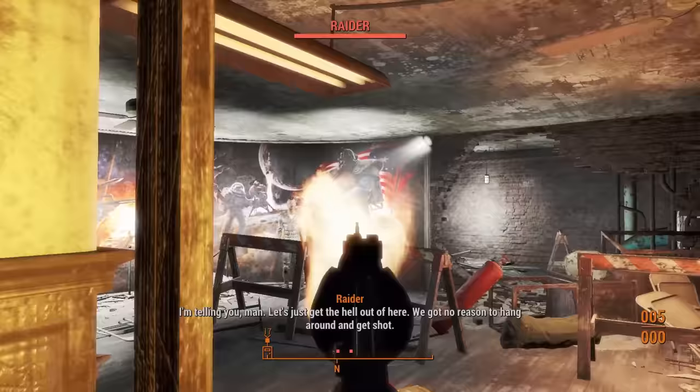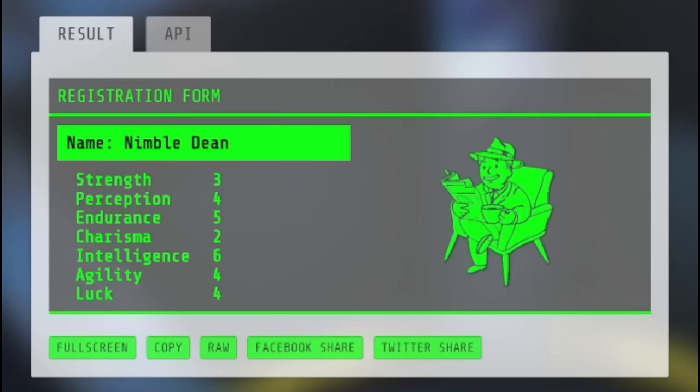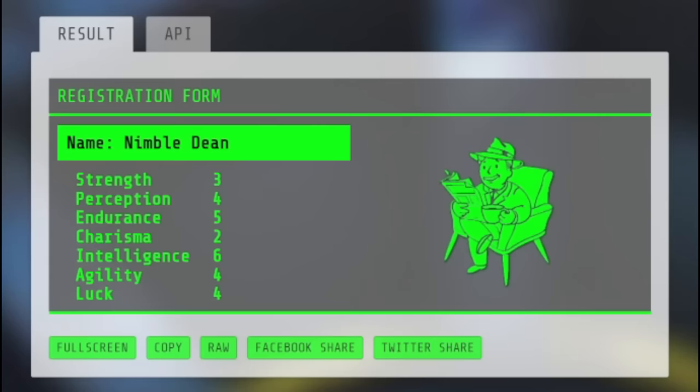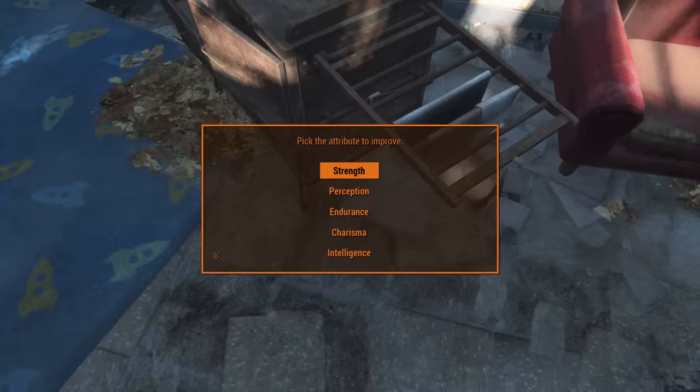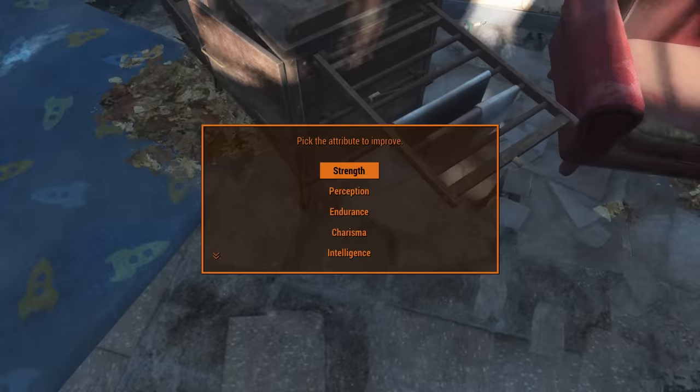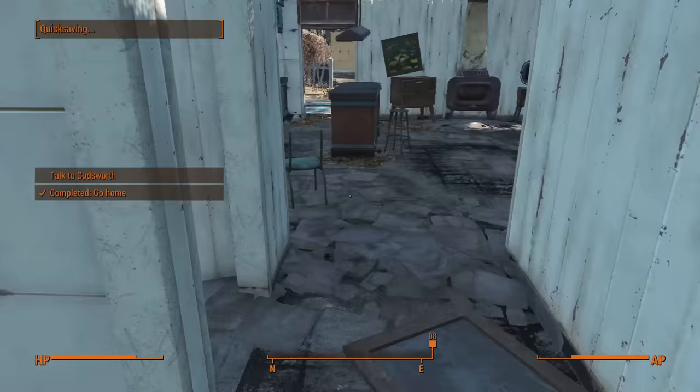Now, with all that out of the way, let's begin. Staying in line with the theme of randomness, I decided to use a Fallout 4 character randomizer to decide my name and starting stats. Say hello to NimbleDean, everybody. Can't complain about the stats too much as they are pretty even across the board. The first thing I do is grab the I'm Special book and bump my Charisma from 2 to 3 so that I can grab the Lone Wanderer perk.